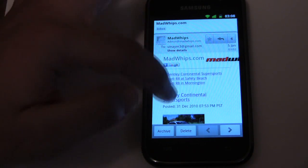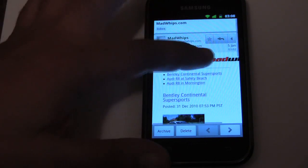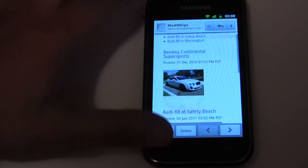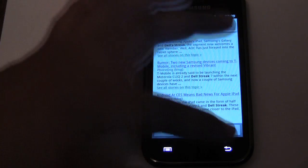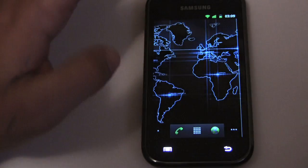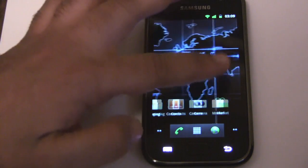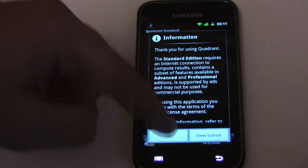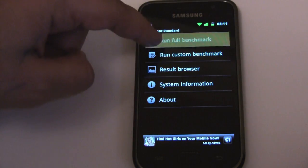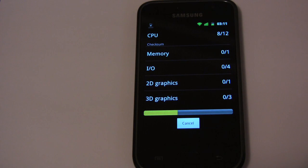One thing I like about what they have done with the new email is it opens — if an email has pictures, it displays the pictures automatically. Previously you always had to hit that button. Wow, is this ever fast? You can already see it's quite a bit faster.